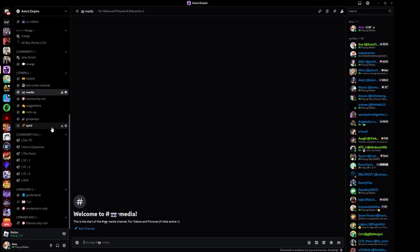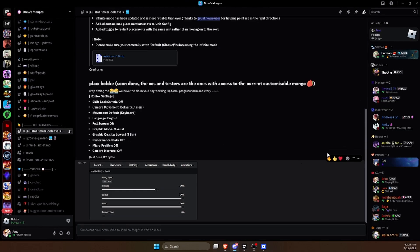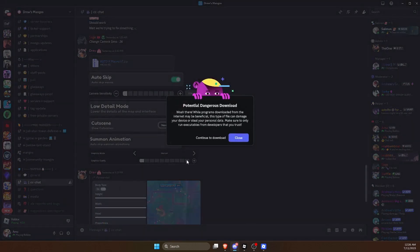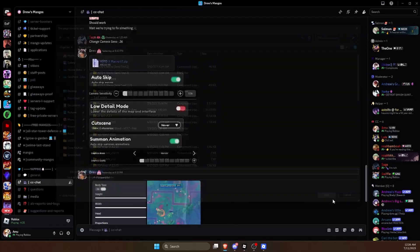Also in my own Discord server we're doing a 500 subscribers giveaway — we're only about four away. Then in the Discord, scroll down to All-Star Tower Defense, scroll down as much as you can, and click on the newest file. This is not the correct one — it says 'credit to ryn', so don't click on that one. Just click on the newest one.